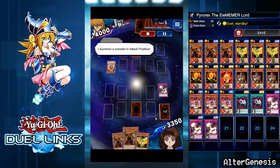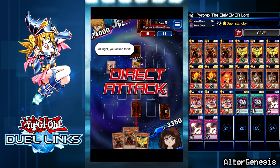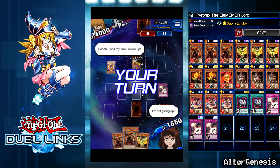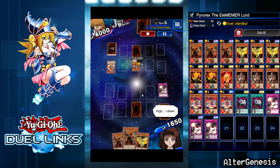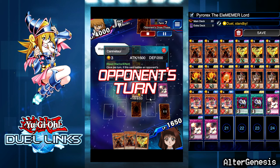I'm really hoping for the heart of the cards on the next turn. He summons his Flamvell Grunika — I take 1700 to the face. I'm really hoping for a monster I can summon this turn. Heart of the cards comes true — I pick up a Canine Tar.